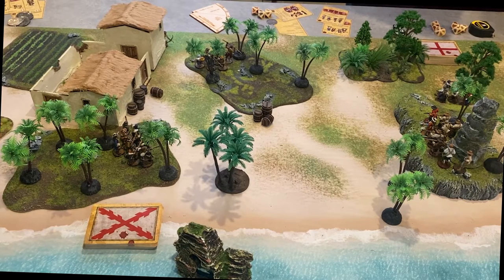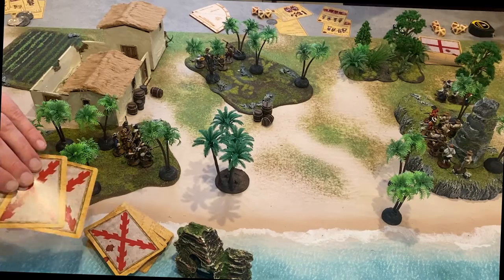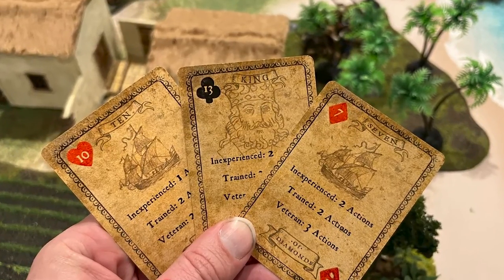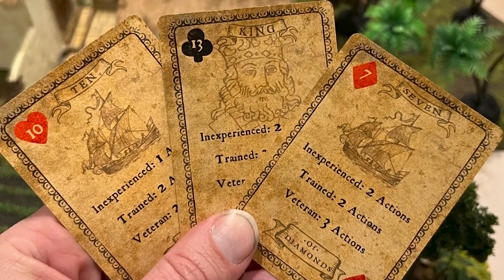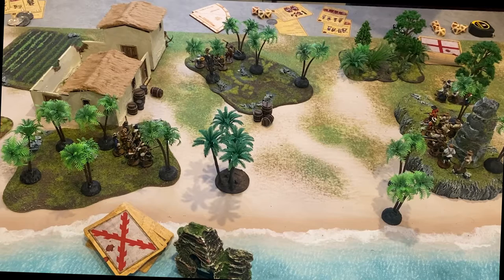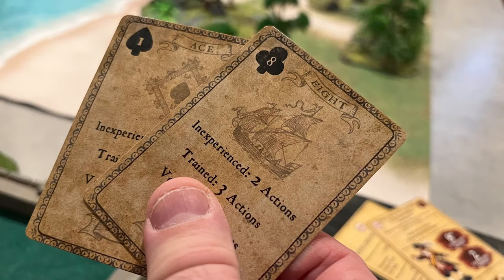We've already deployed our forces, so they're set up for this game. In Blood and Plunder you use an activation deck, which is an ordinary deck of 54 cards. Each turn you draw a hand of cards equal to the number of units in your force. These cards will dictate how many actions units can perform and which player will take initiative on each activation. Spades activate first, followed by hearts, then diamonds, and finally clubs. Card numbers break ties. Higher initiative cards give fewer actions, and slower cards give more actions.